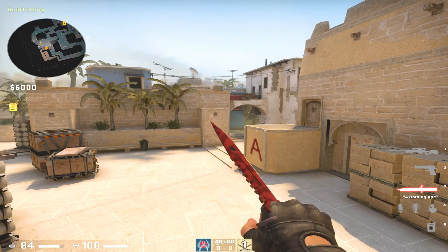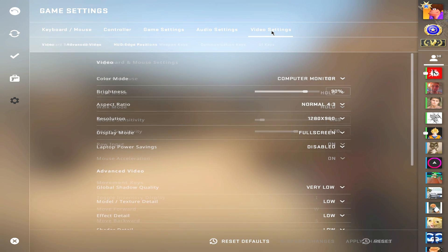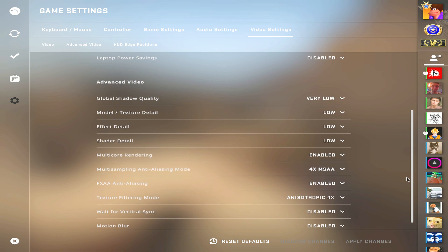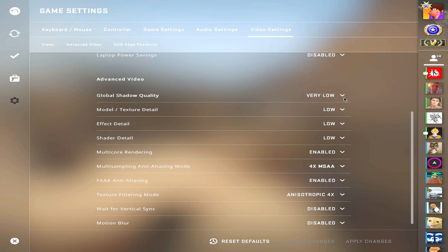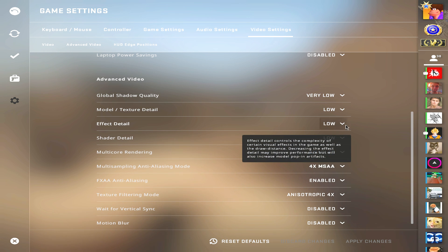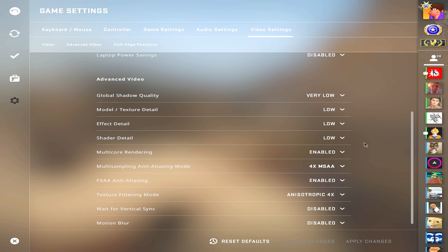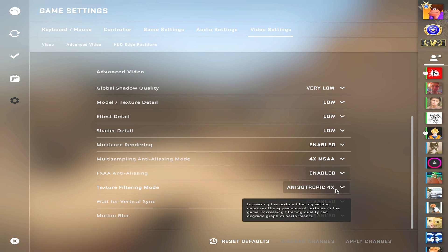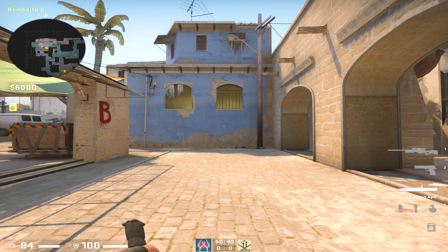For the video settings and the resolution, all you got to do is open up video settings, put on 4 by 3 normal as the aspect ratio, and on resolution I go with 1280 by 960. This is one of the best resolutions for 4 by 3 in my opinion because it looks very nice and HD even though it's a lower resolution. For advanced video settings, shader detail and everything I put on low and very low — this makes it very smooth in game. Multi-core rendering must be enabled, and for anti-aliasing mode you can do 4x or 8x; anti-aliasing should be enabled at all times. Same goes with texture filtering mode — you can have that on 8x as well, but 4x is more than enough.